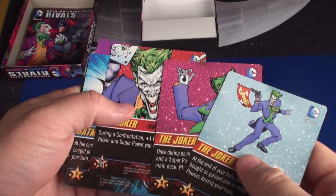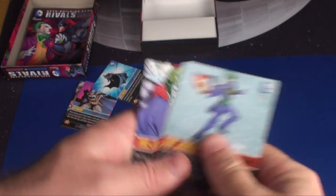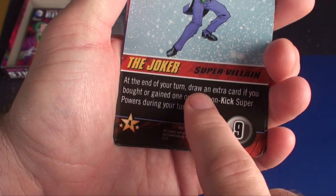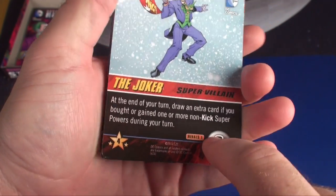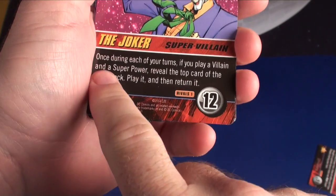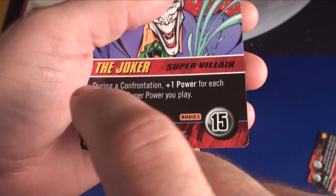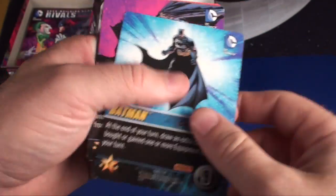The important difference from DC Comics is going to be these cards. One person plays as the Joker and one person plays as Batman. You're going to have a power — at the end of your turn, draw an extra card if you've bought or gained one non-kick superpower — and you have nine health. Once Batman is able to attack you with nine health, this card goes out and you get the next power. Once during each turn, if you play a villain superpower, you look at the top card of the main deck and can play and return it. When beaten at 12 health, during a confrontation you get plus one power for each villain superpower, and when beaten at 15 you automatically lose.